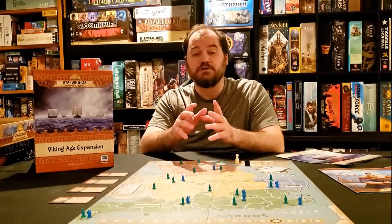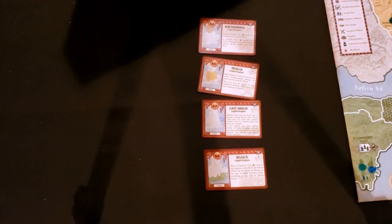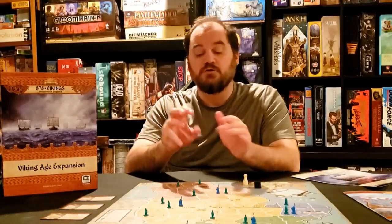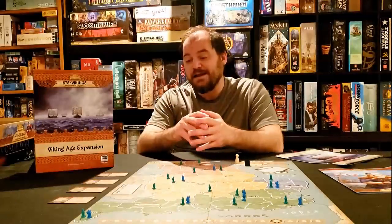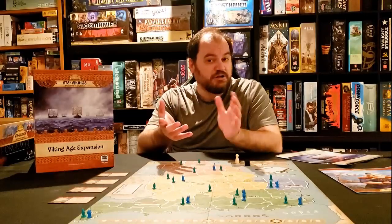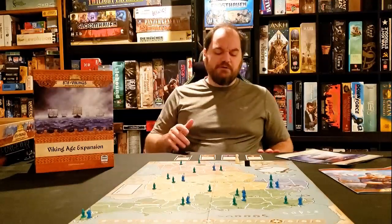Module two is pretty straightforward. There are four powers that correlate with the four regions of England. Those powers start on the English side and are maintained as long as they control all or nearly all the cities in that region. The vikings can gain powers by controlling all or nearly all the cities in those regions. The powers are mostly benign, although Wessex is pretty significant. Even the most benign power can make a huge difference — for example, one allows for one extra unit per reinforcement phase, which can make a big difference in battle.